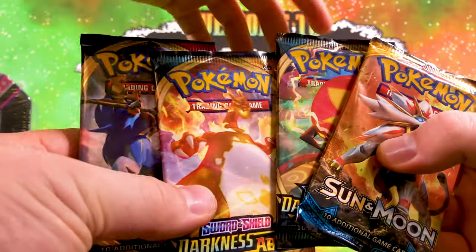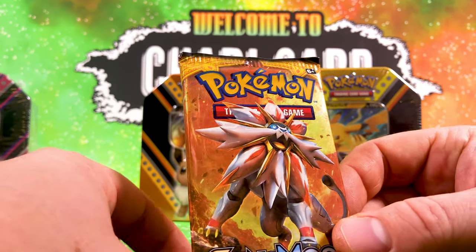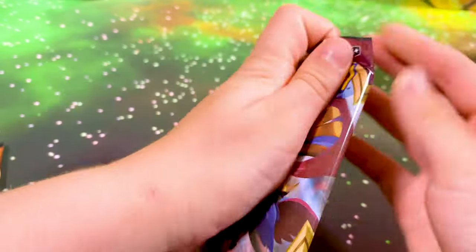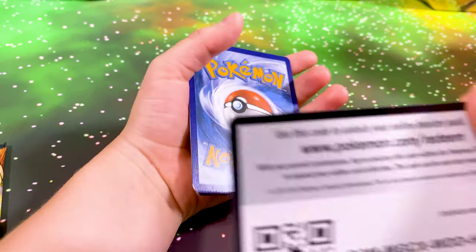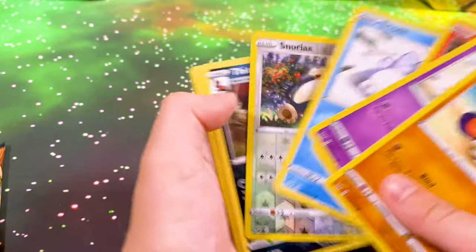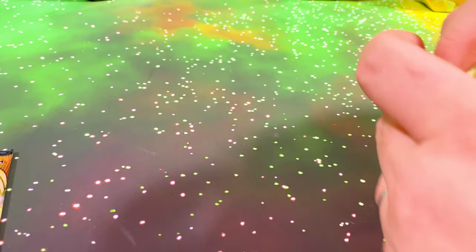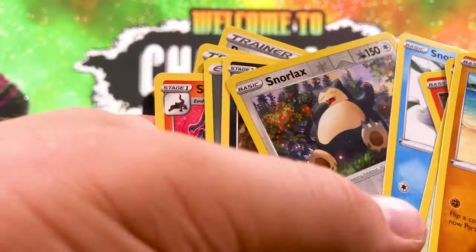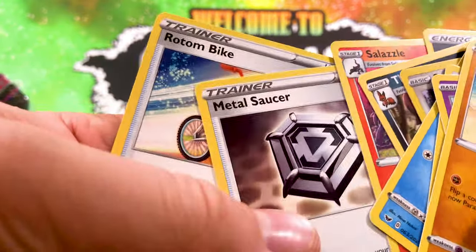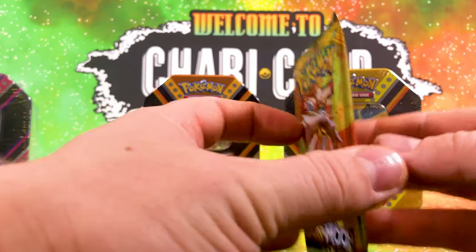Remember to open them up in front of your camera — I'm trying to set up the cameras so everyone can see. Green — no! That's a Snorlax and a Thievul. And chubby Snorlax. So we've got some cool cards — Snorlax, Thievul, Energy. I love the Snorlax. So the Snorlax and the Thievul were the rares. Next card — I'm opening up this card, let's see what I get. White and green, everybody. Hopefully get something cool.